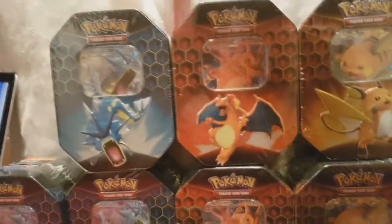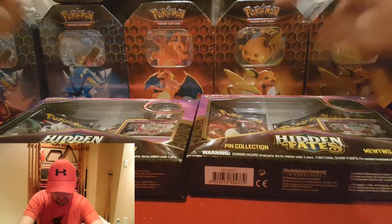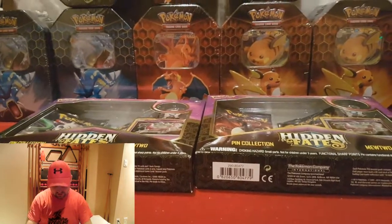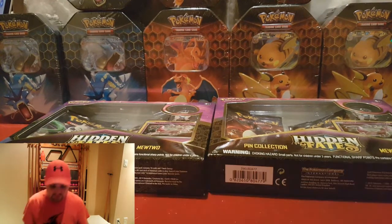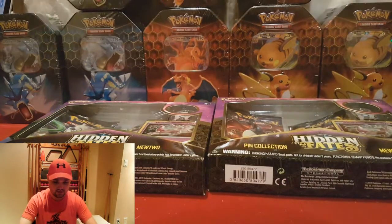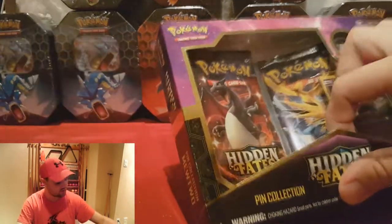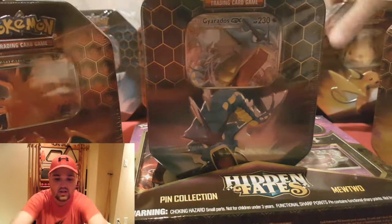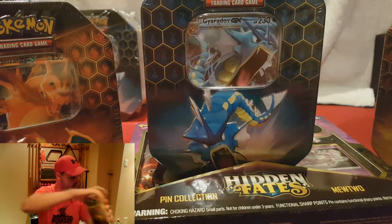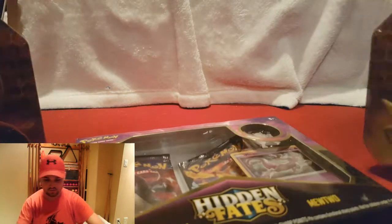For this video we are going to be doing these three right here. And we will be giving away two of these tins — likely one Raichu and one Gyarados, since those are the ones we have as extra. I also have a couple more coming in that are unfortunately Raichu and Gyarados as well, so we will still have a Raichu and Gyarados to give away. So for this video, we're going to do a pin box and then these three.